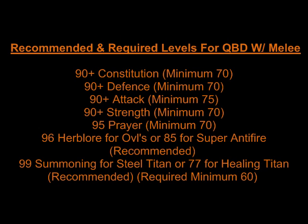On screen now, you'll see a list of recommended and required levels for the Queen Black Dragon with melee. These include 90+ Constitution (minimum 70), 90+ Defense (minimum 70), 90+ Attack (minimum 75), 90+ Strength (minimum 70), 95 Prayer (minimum 70), 96 Herblore for Overloads or 85 for Super Anti-Fires, which is highly recommended, as well as 99 Summoning for a Steel Titan or 77 Summoning for a Healing Titan. These are recommended, but you will be required to have at least 60 Summoning to enter the Queen Black Dragon's Lair.